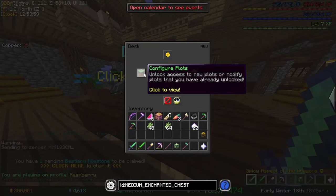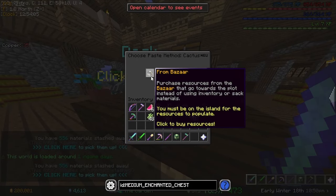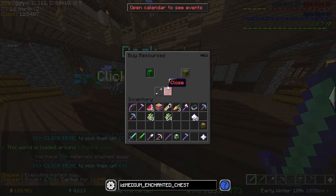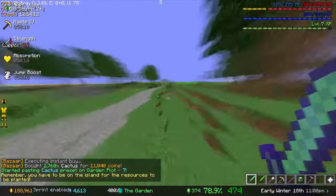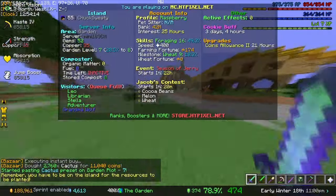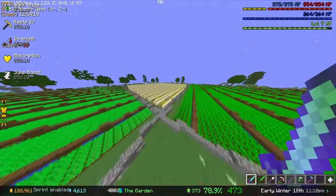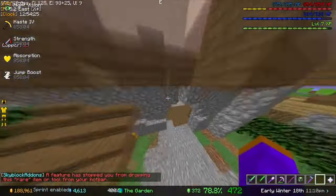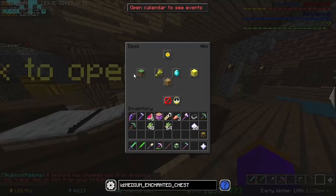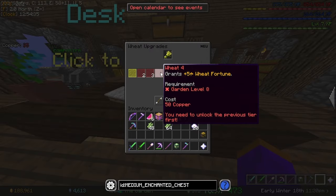Alright, so I did get garden level 7 and should have unlocked a new crop - that's cactus. Now I think cactus you need a cactus knife to farm it, but we're just going to paste it anyway. Once we get garden level 8 we'll get whatever comes out of level 8 - I think it's cocoa beans. Then level 9 is mushroom and level 10 is nether wart. We need to get to level 9 because mushrooms are basically the most OP crop there is. We can also get crop upgrades and get more farming fortune from it.